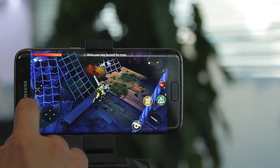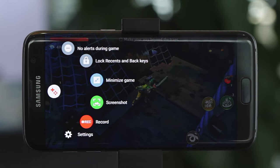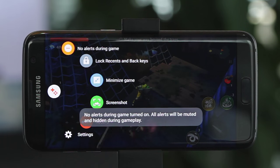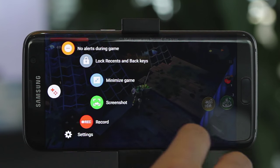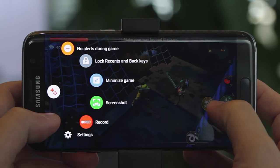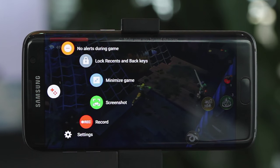Let me explain a bit more about Game Tools. When you're playing games, it can get irritating if you keep getting alerts and pop-ups, so you can actually turn off the alerts so that no one can interrupt you while you're playing. There's also a recent and back key lock setting — sometimes when we play games with two fingers it might accidentally trigger the back button or the recent button, so you can turn that on in the Game Tools setting.